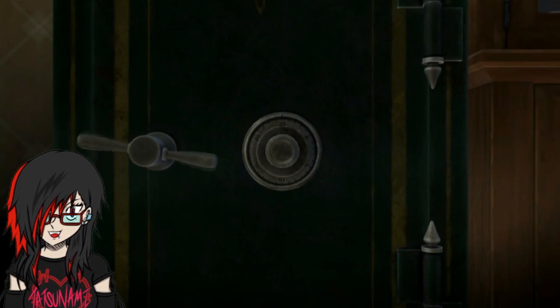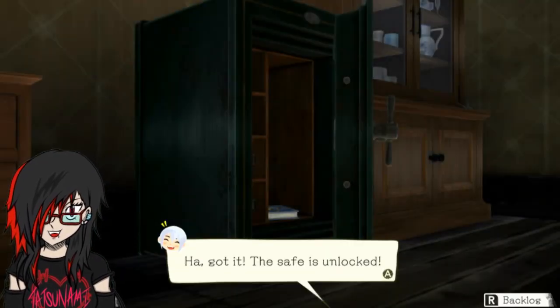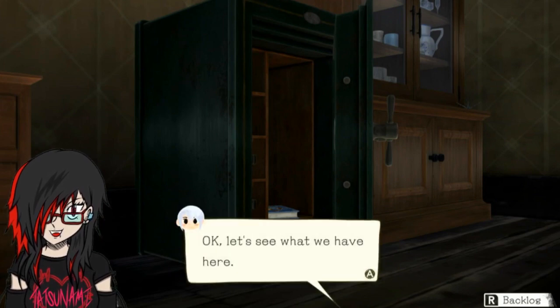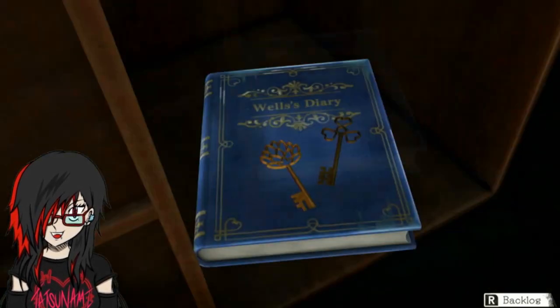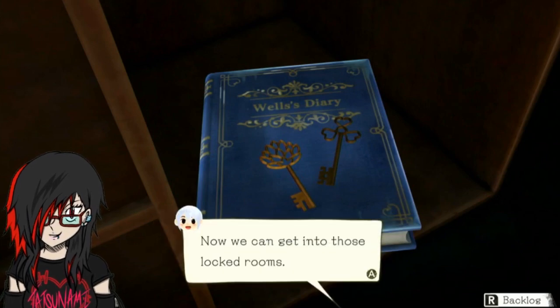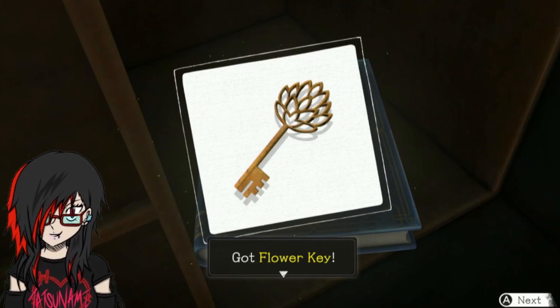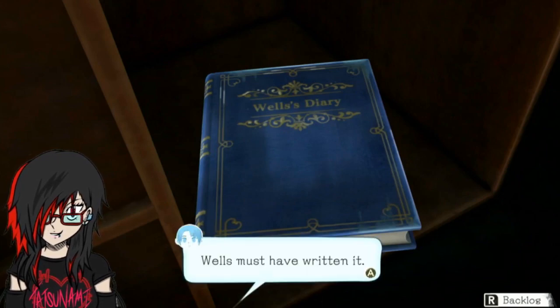Nice! We got it - we figured it out. It took a few tries, but wow, that was very Zero Escape with the door opening like that. We got some keys - two keys, as a matter of fact. And Wells' diary. Yes sir. The flower key and the three-leaf clover key. Wells must have written it. Yes sir.